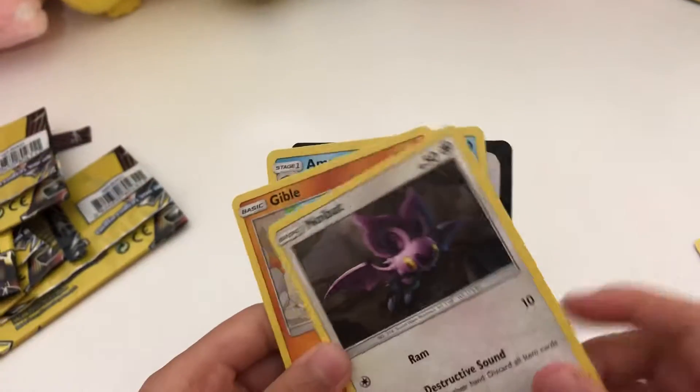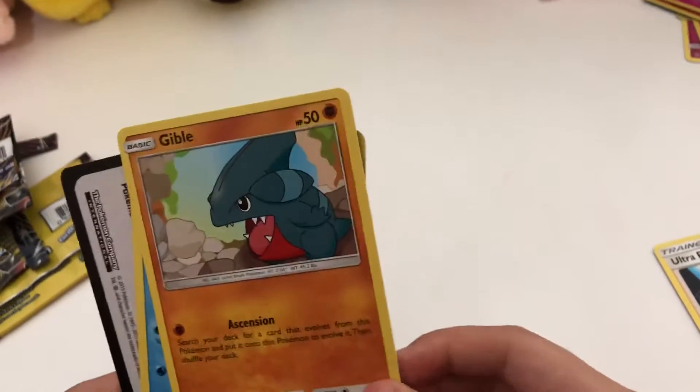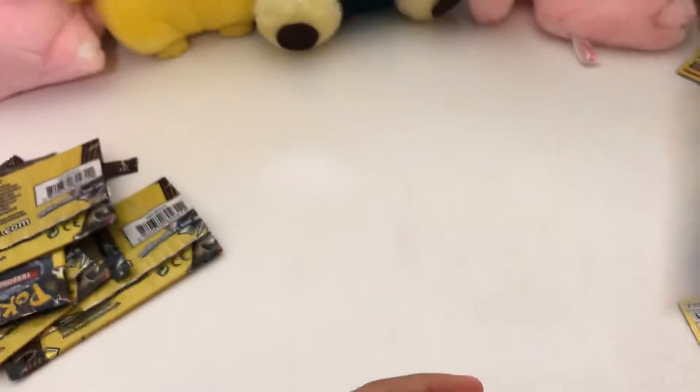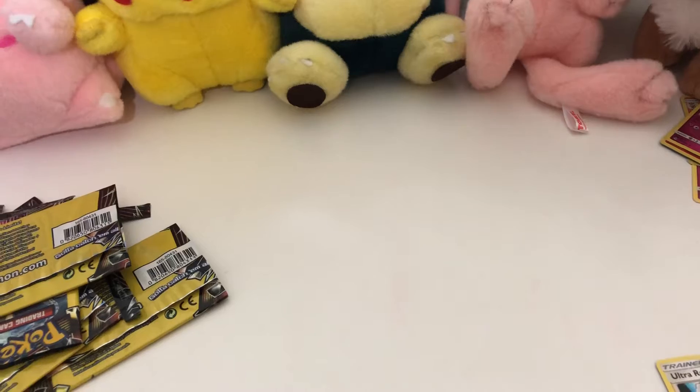And our last pack — hopefully we get something good. We got Zubat again. Gible — he looks like he's gonna wanna eat something. And Amaura. Alright, that's it for today. Bye guys, thank you for watching.